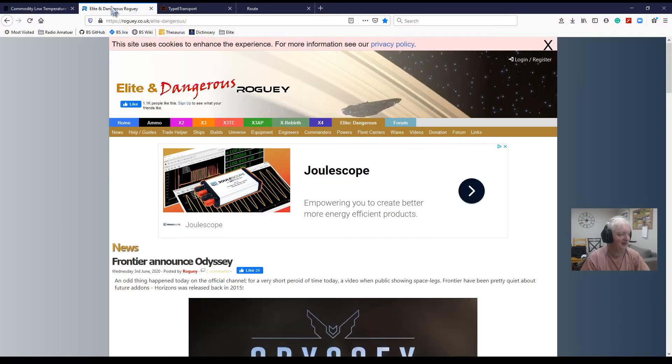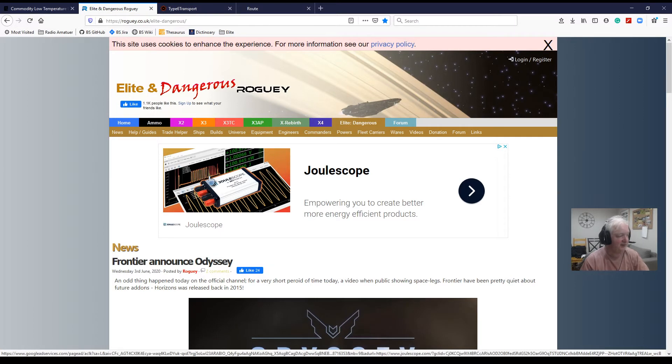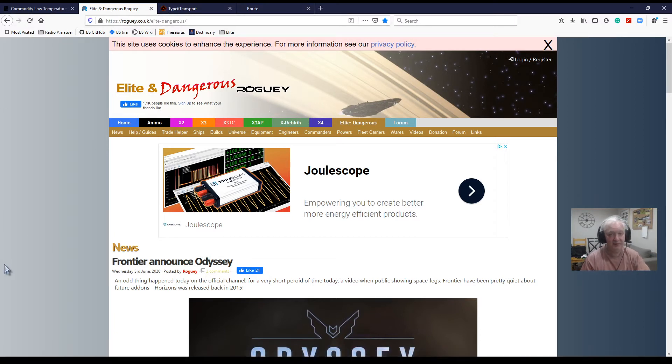Our next one is Roguey. I'm dyslexic so I just look at the word and try and make it up. So it's Elite and Dangerous — Roguey. It covers a lot of things, but I'm on the Elite Dangerous section. The thing I like about this site — I'll put the link in the descriptions — is the fact that you can find equipment that you want.